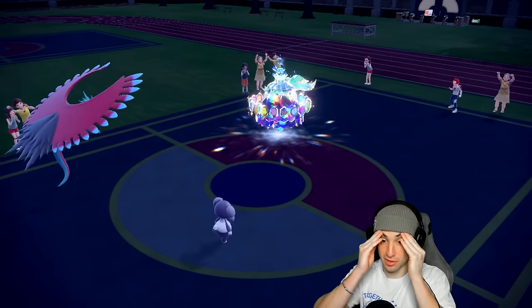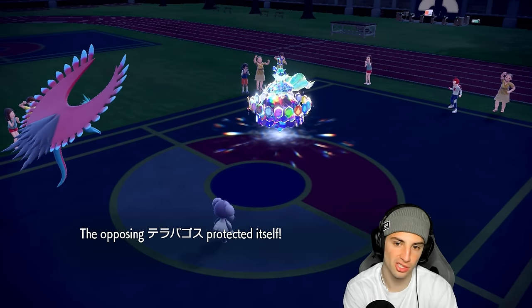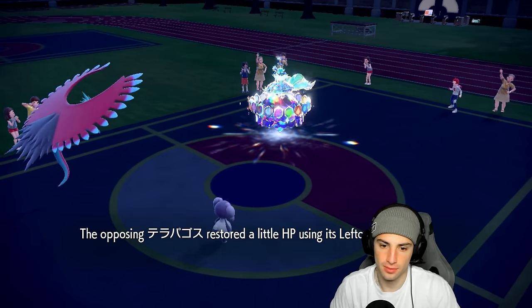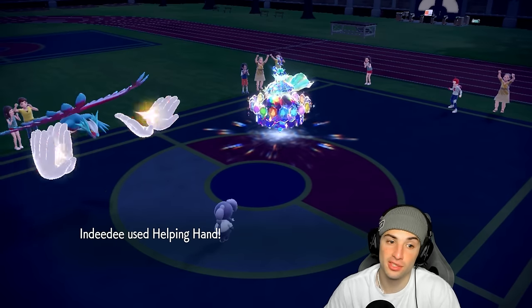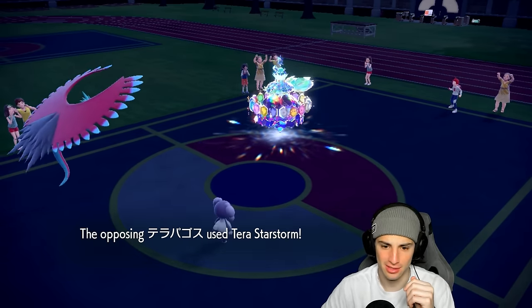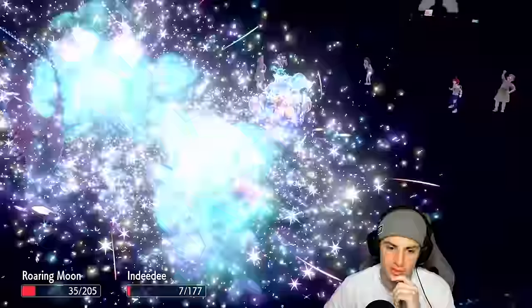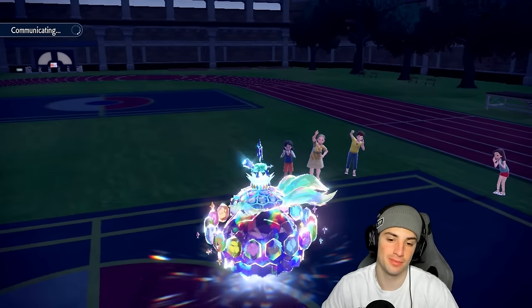He's just getting back some Leftovers HP — fine by me. We keep doing Helping Hand into Knock Off. As long as one of these Pokemon survive the next Terror Starstorm, I think we win — we're all physical attacking so the special defense boosts don't help him. We get a crit! Get this thing out of here. Terror Star flies and both Indeedee and Roaring Moon survive. We go for Knock Off and they cancel the battle — match number one hot start for Roaring Moon and Choice Specs Calyrex!